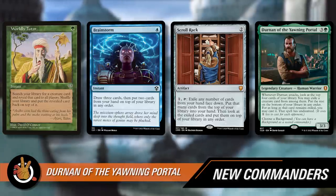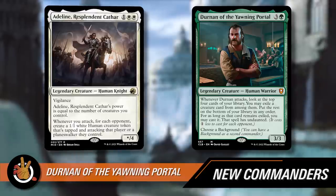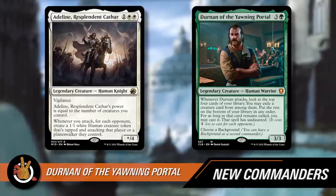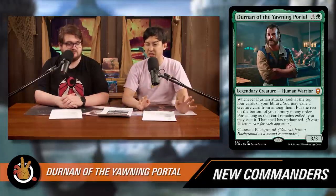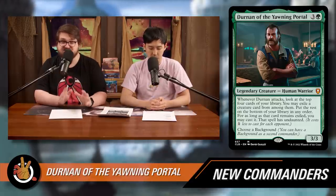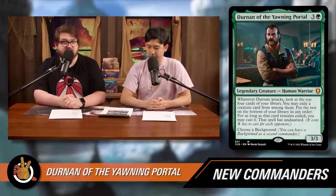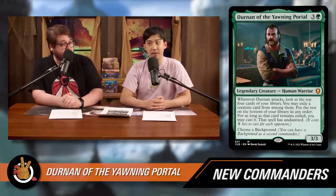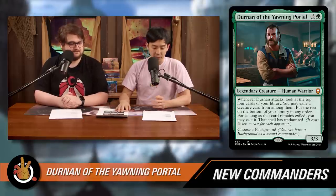Unlike Adeline, the Resplendent Cathar — which triggers whenever any creature you control attacks — Durnan himself has to go into battle as a 3/3 that costs four mana, which seems risky. You're talking about potentially getting spells for free at crazy advantage, but if you're delaying the effect a full turn, whatever you're casting better be awesome.